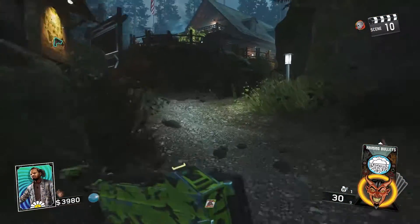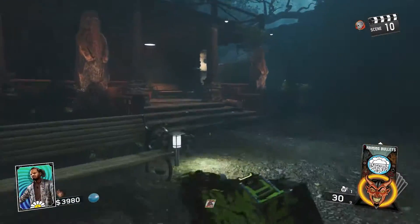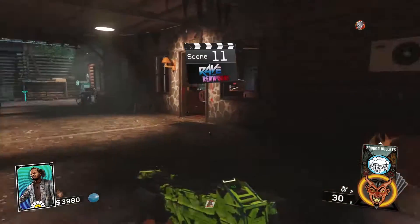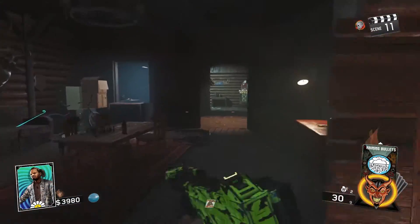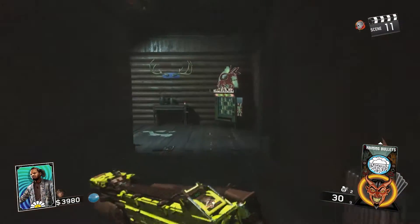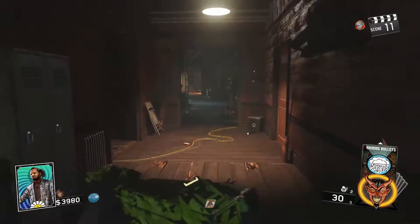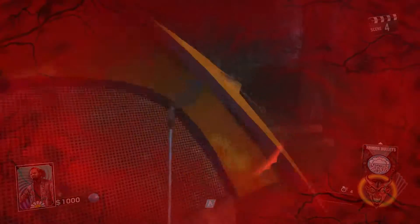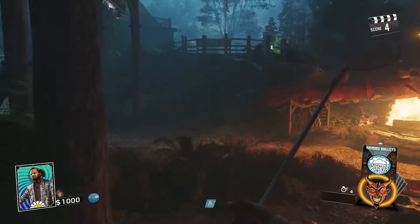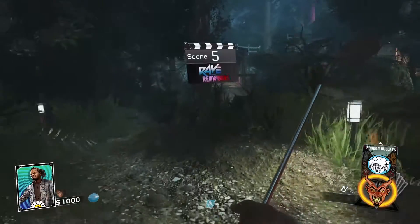The fifth perk you're going to want is Mule Munchies, found in the starting cabin area. It's right beside the starting room — this door opens when you turn on the power and you'll see Mule Munchies right there. So for solo, the five perks you want are: Toughen Up, Up-N-Atoms, Quickies, Bang Bangs, and Mule Munchies.